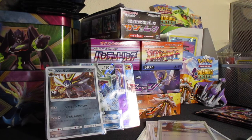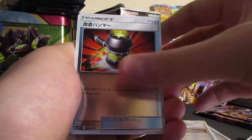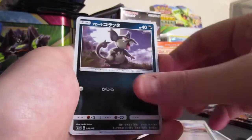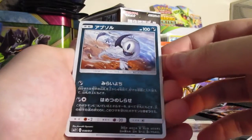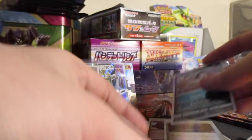Come on cards, get out. I want to see that movie Get Out — it looks very cool. We got Grubbin, Rockruff, Crushing Hammer, Cosmoem, Energy, Rattata, one of those, and Absol — wow, I haven't seen that card. The black cards are the dark cards, you can't see them very well. And an Energy card.